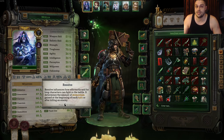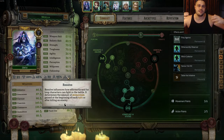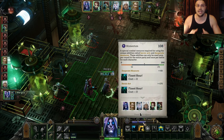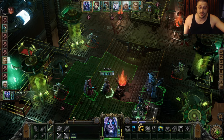At the end of defensive stats, we have resolve. The purple line you see is called momentum, and it's closely connected to resolve. To put it simply, the bigger the resolve is, the faster you acquire momentum. The faster you acquire momentum, the sooner you'll be able to cast your ultimate abilities — the most powerful abilities in the game that will drastically change the flow of battle.